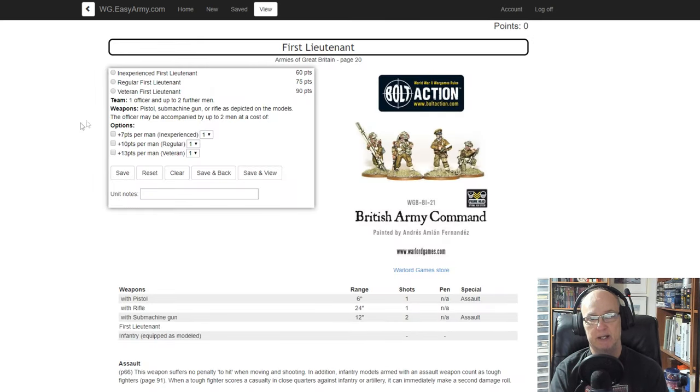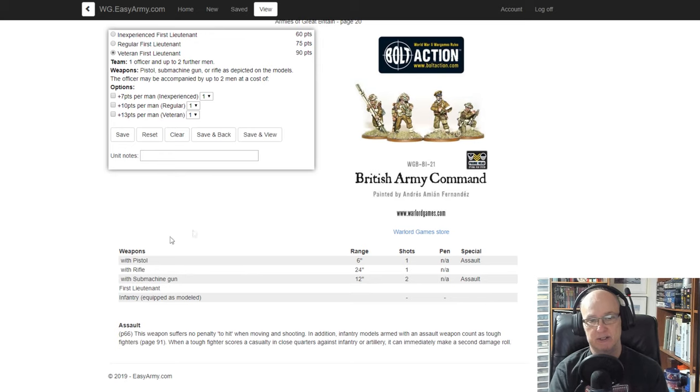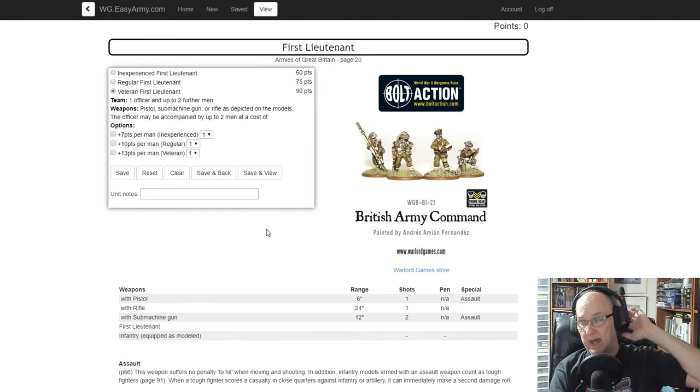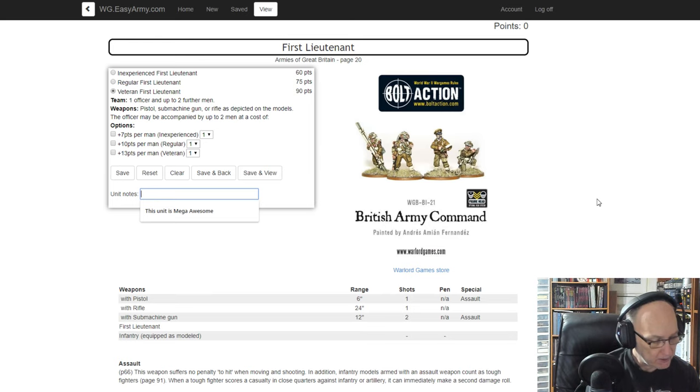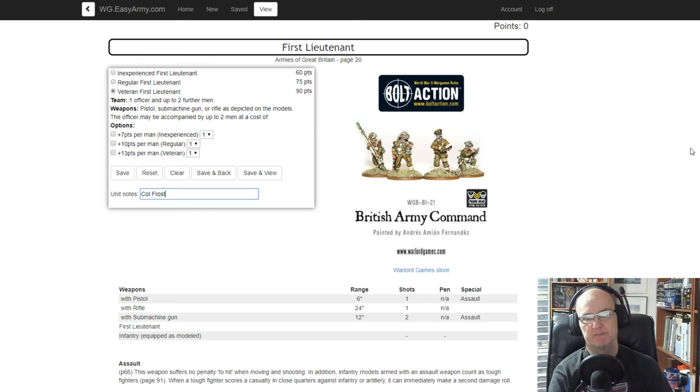I've got all these options, and I have 'Lock Open' toggled, which shows me what's inside each selector. Let's take a First Lieutenant, make them Veteran. An added feature here is that I get to see the weapons and their abilities right on this screen — I didn't get that as cleanly on the old site. I'm not giving him any attendants, just him, but I'm going to add a special note like 'Colonel Frost.' Then we're going to save.